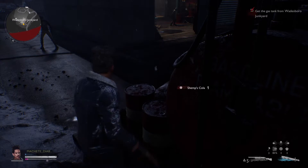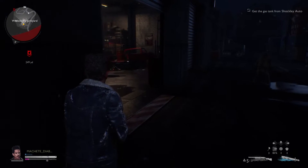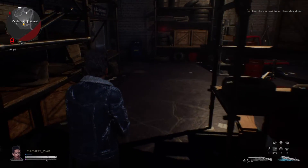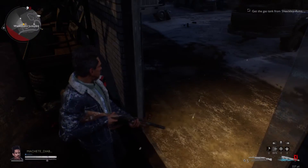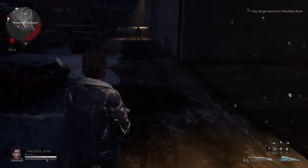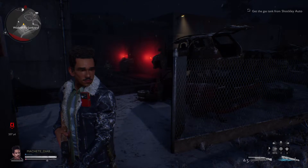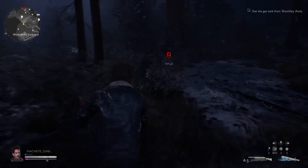Once you get the gas can, you have to get out of the junkyard, which is a lot easier than you'd think. Make sure you take your time and be stealthy — just walk around them, don't run, don't shoot, don't swing, and you should be all right. Just go down this way and the exit is literally right in front of you. Try to stay around this car like I did, and that's probably one of the more difficult parts of this whole mission.